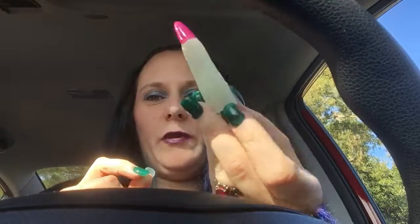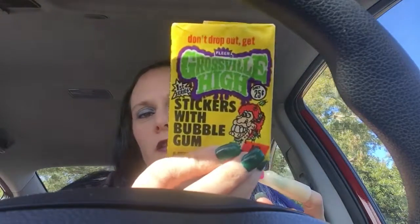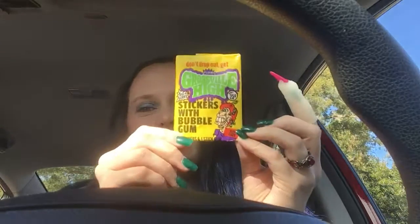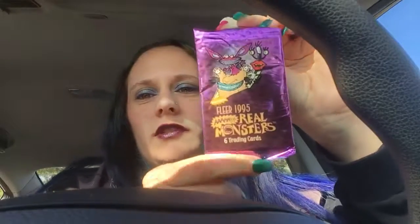First up, we have a finger — everybody remembers these, I'm sure. Then we have Grossville High stickers with bubble gum. It says 'Don't drop out, get Grossville High.' I can feel that the gum in here has turned into powder, which just lets you know how old this is — it's from 1986. That's crazy. Next up, we have Real Monsters Trading Cards, so that's cool.